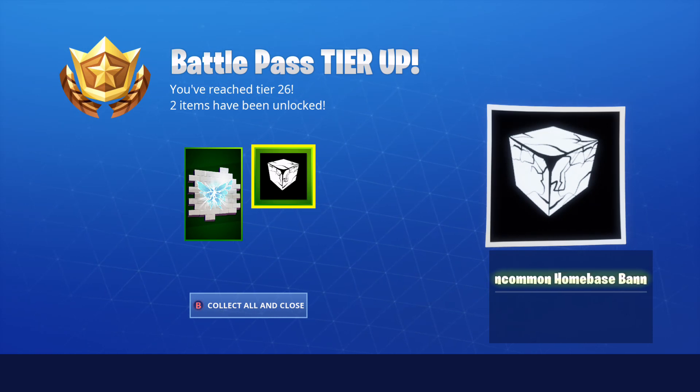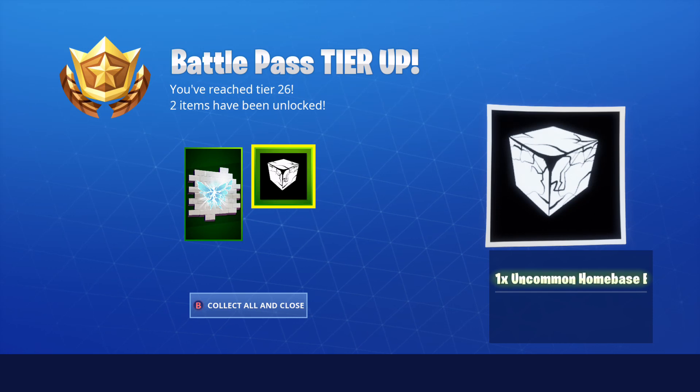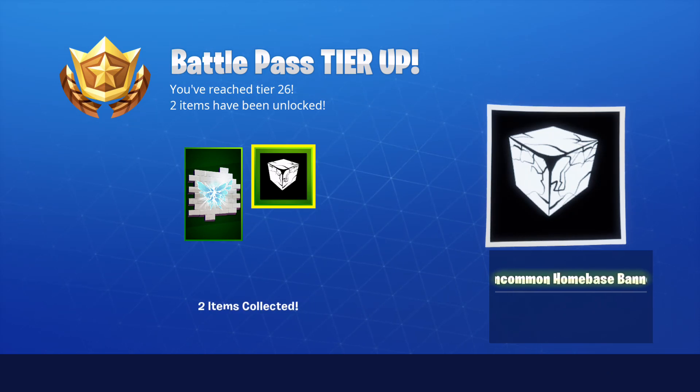That's the cube we all know from Season 6 that went into Loot Lake. It kind of came back during Season 7, Season 9, and stuff like that. Now in Season 10 it's hidden, but I don't know what's going on with that energy cube. I really like that spray though — it's a really nice spray.